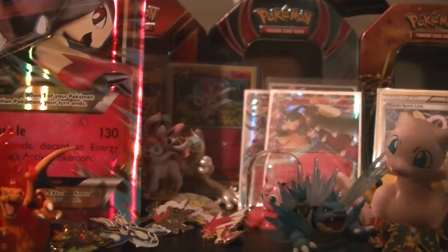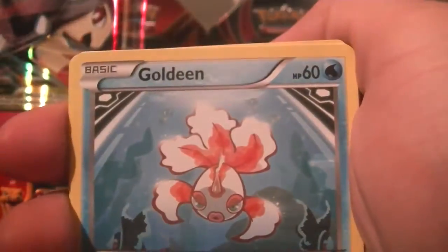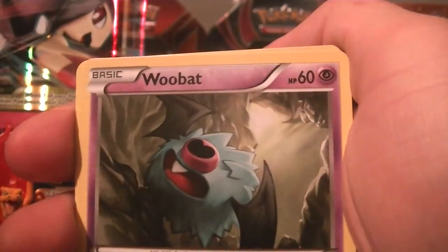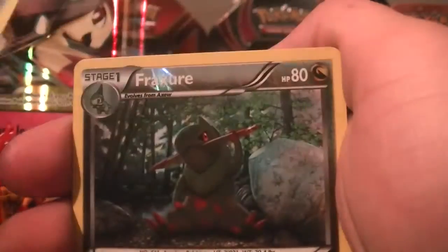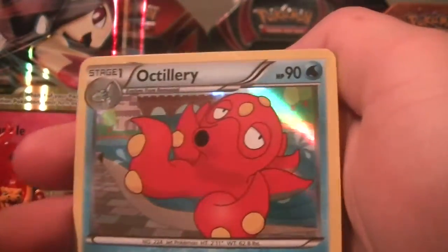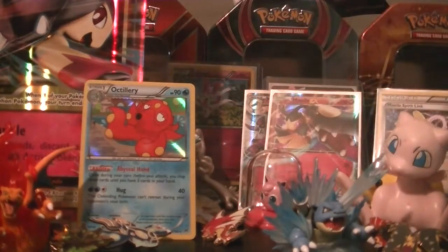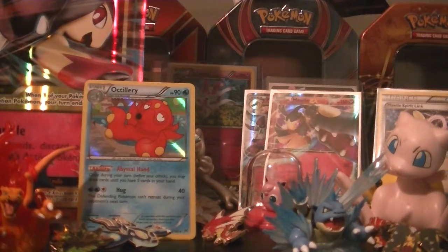Opening the first pack — we have Cyndaquil, Goldeen, Starleaf, Chespin, Woobat, Snorlax, Vanillish, Assault Vest, Fracture as a reverse, and then a holo Octillery. Octillery is actually really good competitively so I definitely don't mind getting that.